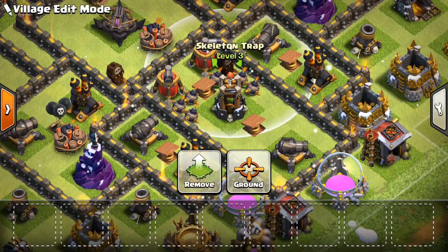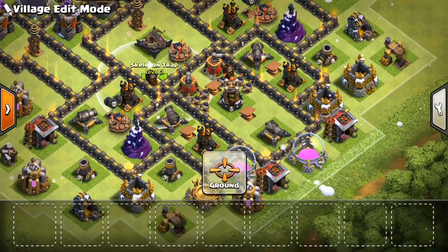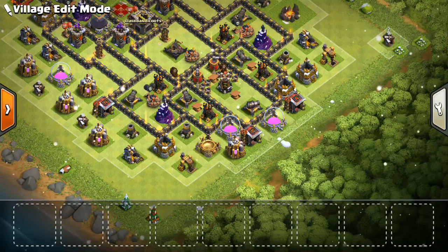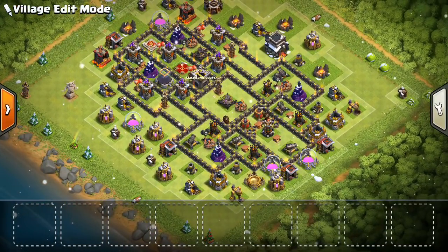Skeleton Traps are also very helpful, and I put them on this side of the base as well. You could slide them down even more if you wanted to — it's up to you. It's probably going to be your base you're designing, unless you copy this one, which is up to you. I don't mind when people copy the base. If you don't have time, this is probably a good base to use, and it hasn't been used before — I just built it tonight.